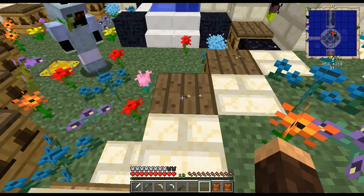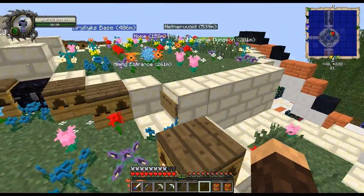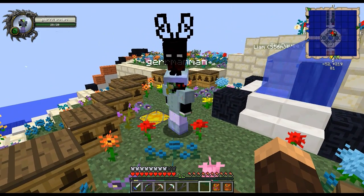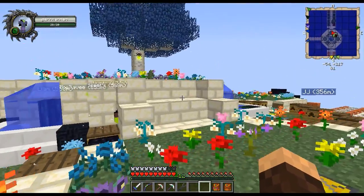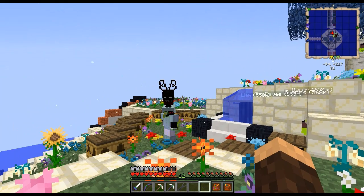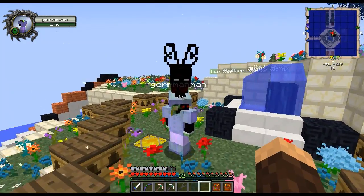Are bee houses better than alvearies then? No. Alvearies give you more options of things to do. If we get our final product bees, alvearies are still going to be more production because we can put in cubes that heighten the production rate. Also, we have magic bees this time so we can get into oblivion frames and all kinds of stuff.